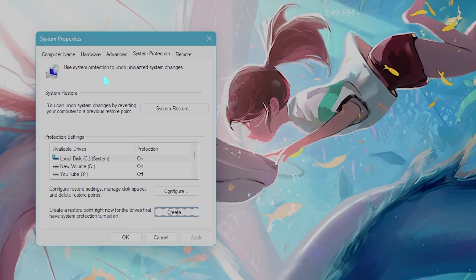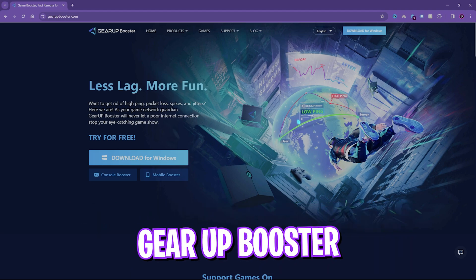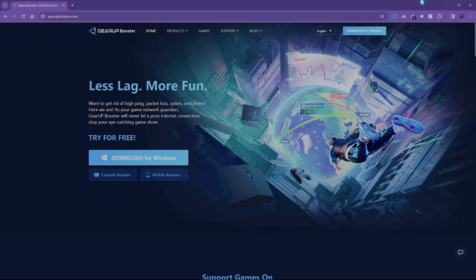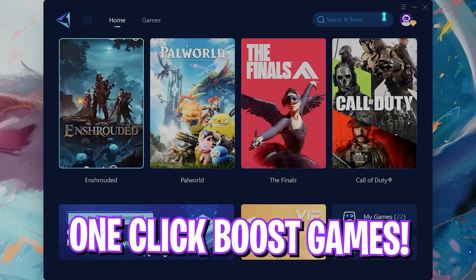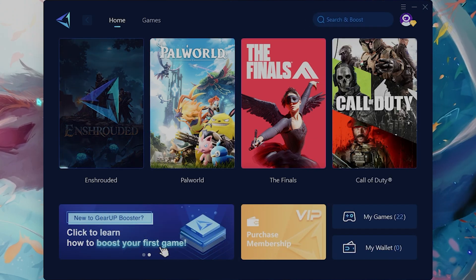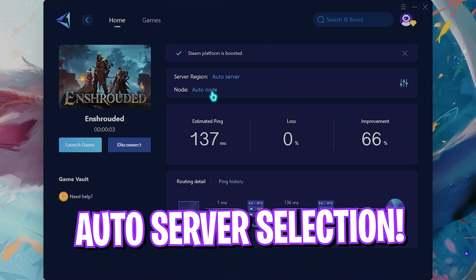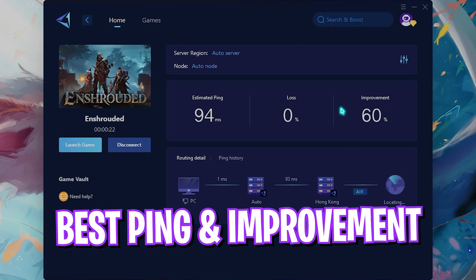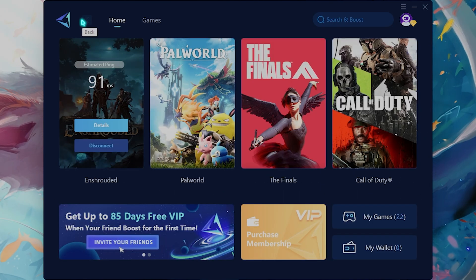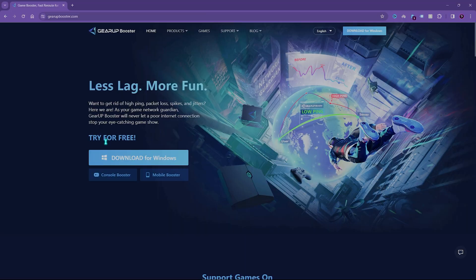The next step is fixing your internet issues using Gear Booster. Gear Booster is the pro's choice to fix network issues, packet loss, and ping issues. Download it from the link in the description. They've recently added Enshrouded to their list — search for Enshrouded and click on it to one-click boost your game. It tunnels your internet connection straight from your PC to the game servers and automatically picks the nearest server. It showed me 92ms estimated ping, an improvement of 60%. You can try it for free on Windows.